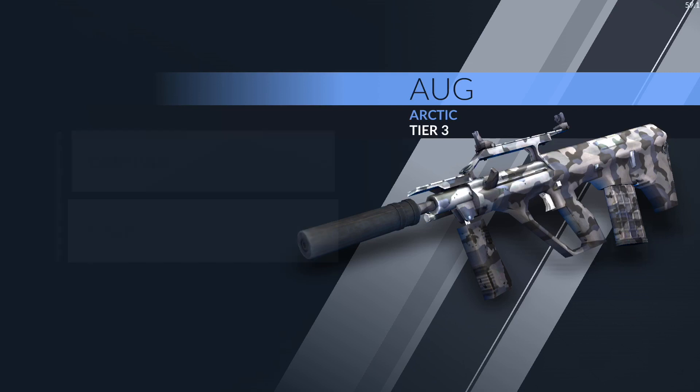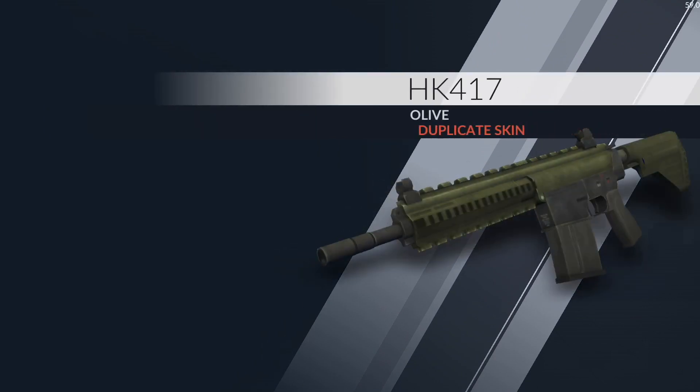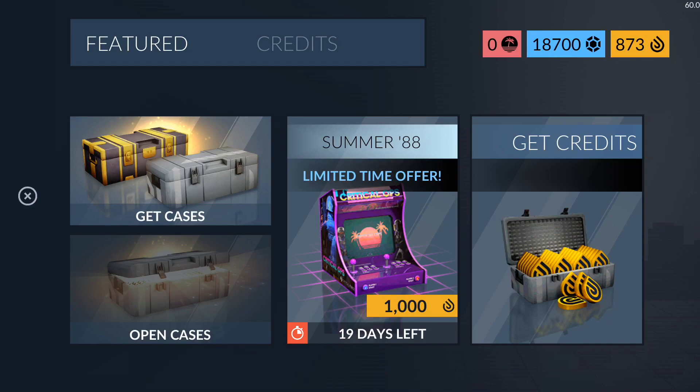Another tier two — Arctic. And the last case: just a basic Olive. We didn't make it to 20,000 duplicate credits. That's lame — I really wanted to get a knife. But anyway guys, let's get some gameplay with the new skins.